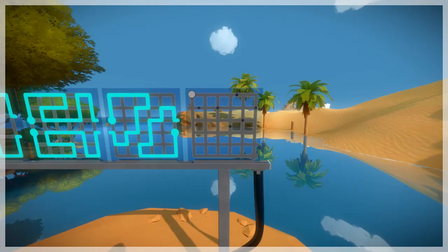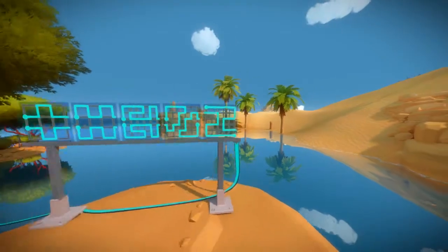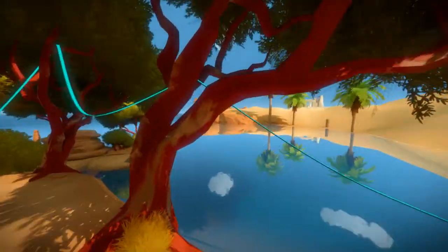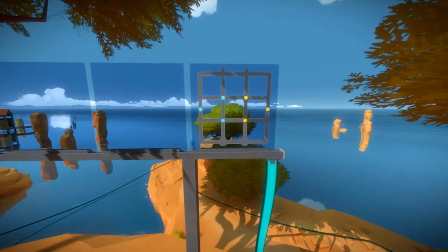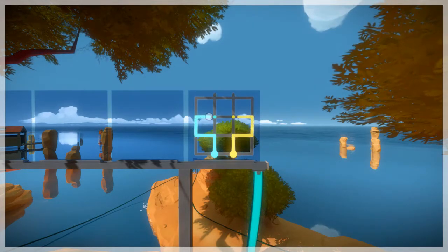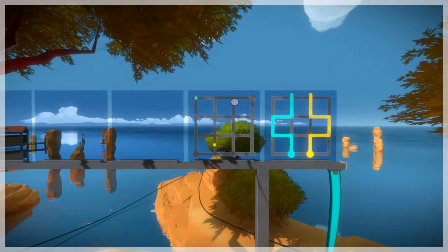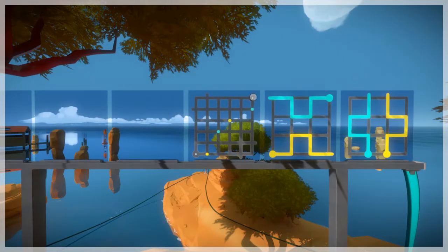That one's pretty easy — very simple, so that is done. That goes over here, to these. Now this one has specific colored dots, so this one's very different. I have to start on the blue one, so I have to start here on the blue and grab all the blue dots with the blue one. I have to grab the yellow dots with the yellow one. This one might be tough.